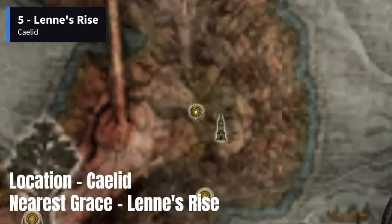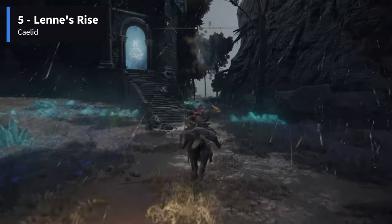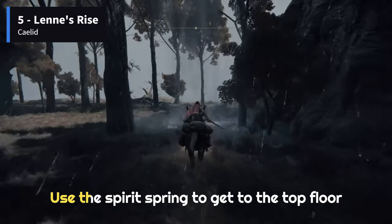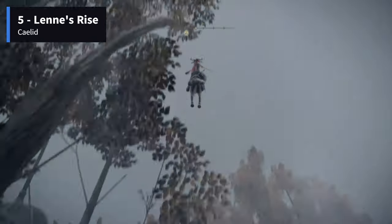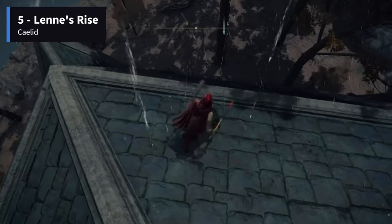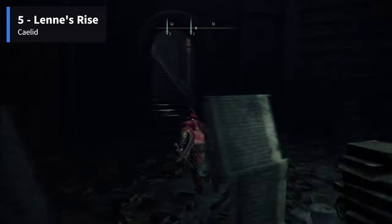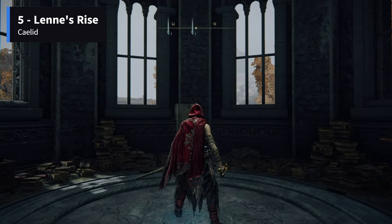Another one is found in a chest at the top floor of Lenne's Rise in Eastern Caelid. The nearest grace has the same name as the tower, which is Lenne's Rise. The entrance to Lenne's Rise is sealed by a spell barrier and the only way in is through a balcony on the south side of the tower. Look for a Spirit Spring on the right side of the Rise and summon Torrent. Step inside the spring, face the balcony, and then jump. You can control your trajectory slightly so you can land on the roof and simply drop down into the balcony. Once inside, the path is pretty much straightforward — head up the lift and make your way up to the top of the tower to find a chest containing a memory stone.